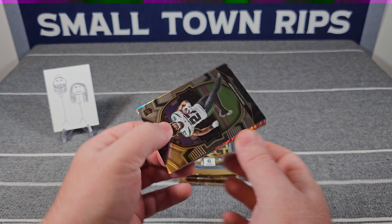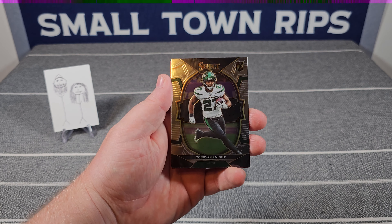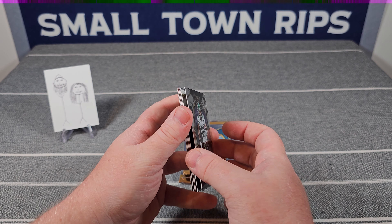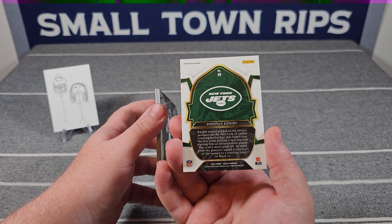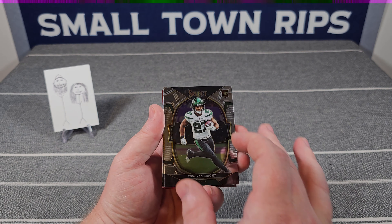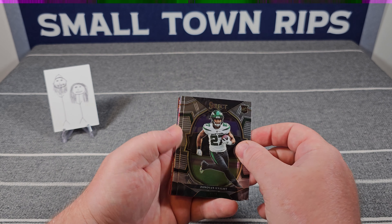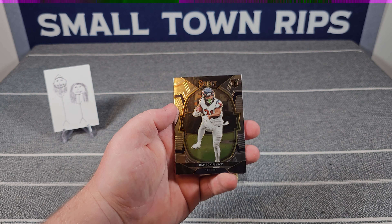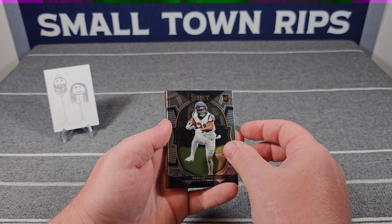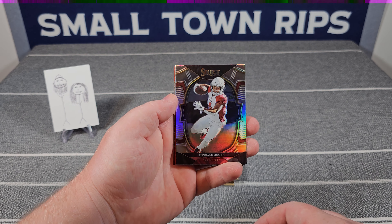Starting with the base — that's Zonovan Knight. Next is concourse level. I don't hate the card, I just hate the Select logo — always will, there's never a time I'll like it. Damian Pierce on the rookie card as well, and our first silver is Rondale Moore.